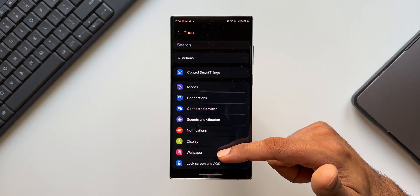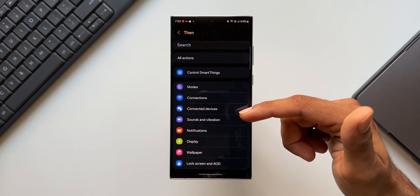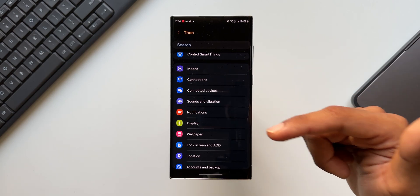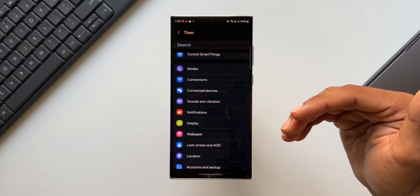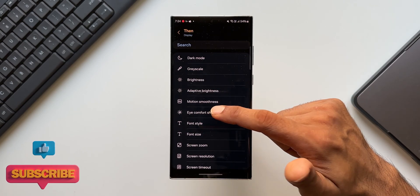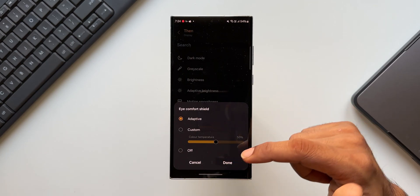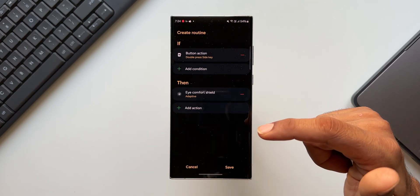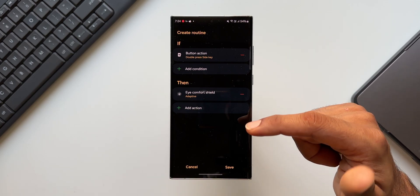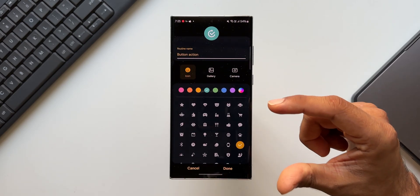For the THEN condition, you can select any action you want — torch, enable or disable Wi-Fi, sounds and vibration, notifications, display, wallpaper, and more. For this example, I'll tap on Display and select Eye Comfort Shield. There are options for Adaptive, Custom, and Off — I'll select Adaptive and tap Done. Now, whenever I double press the side key, the adaptive Eye Comfort Shield will activate.